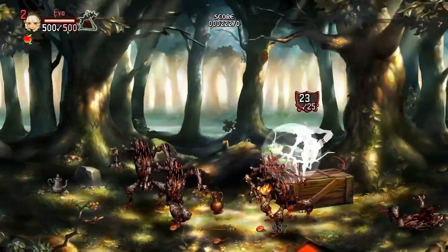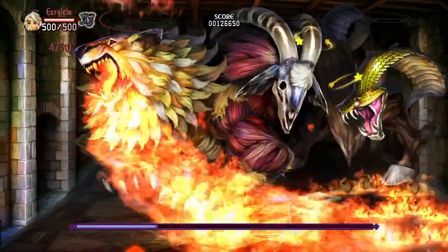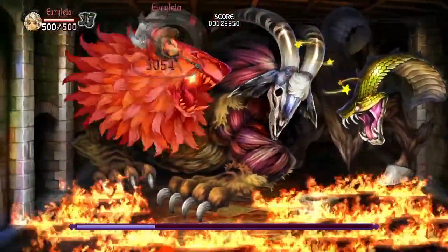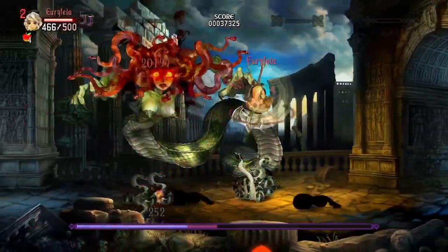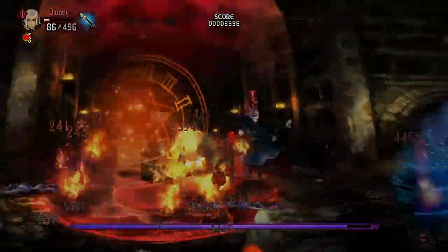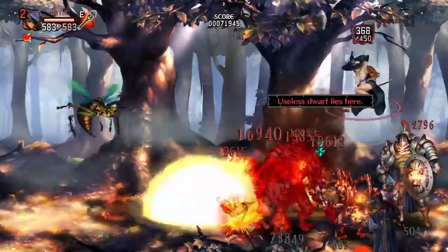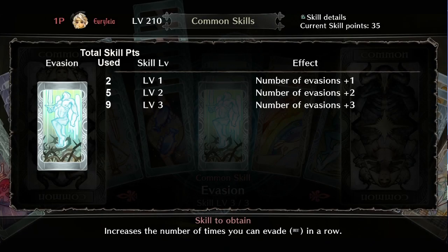The Elf wants more dodges to get off more aerial charge shots before having to even touch the ground. The Amazon can use extra evasion with Deadly Revolution to stay airborne longer if the ground is a mess, or she needs to put out damage on airborne targets that her Brandish cannot reach. The skill is also very important to the Wizard and Sorceress — extra dodges mean extra aerial spell shots and extra options while airborne. The first level of Evasion gives you one more extra dodge, and at max level you get three dodges added to your default dodge for a maximum of four. This skill maxes out at level 3 for 9 skill points total.